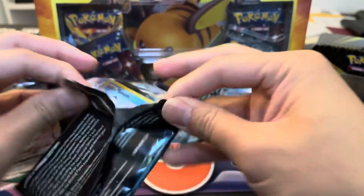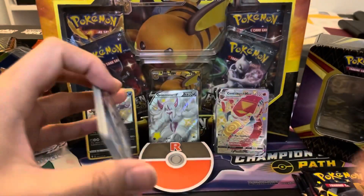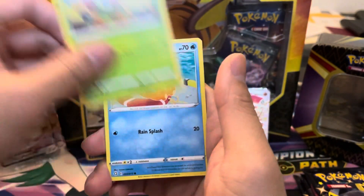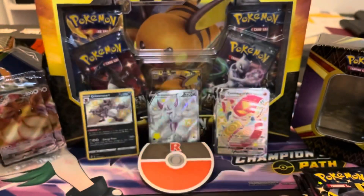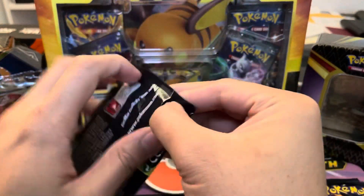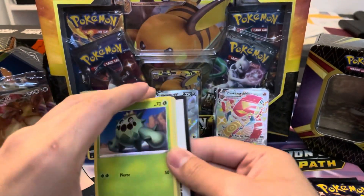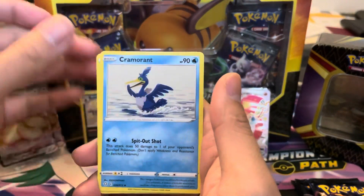Hopefully we get another Shiny or VMAX or some sort of full art trainer. So many different things you can pull from this set — it's really exciting. The Shiny Vault with all the baby shinies is going to be so hard to complete. Galarian Weezing — we got the holo and the reverse. And then Volcanion regular rare. We're halfway through the packs with only one Shiny — let's pick up the pace. I wonder if this box is going to counter the seven hits we got in the first one. Can we finish strong with five other hits? I'd say four — that way it evens out to five for the second Trainer box.